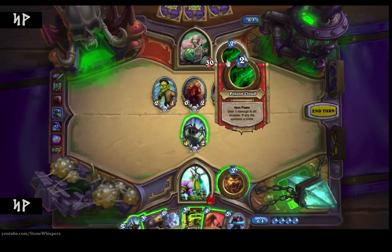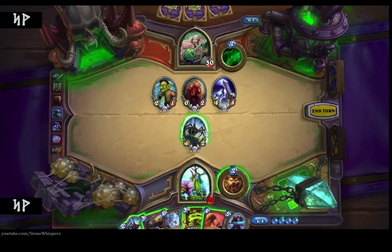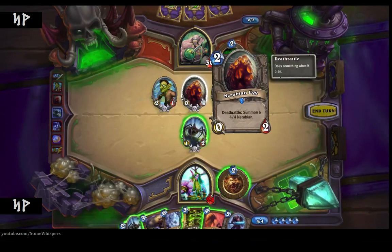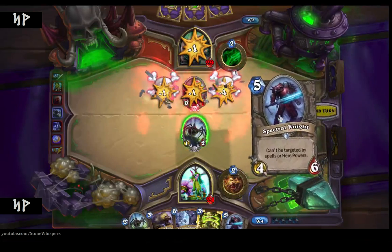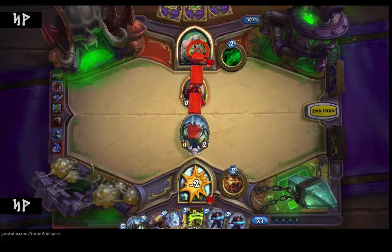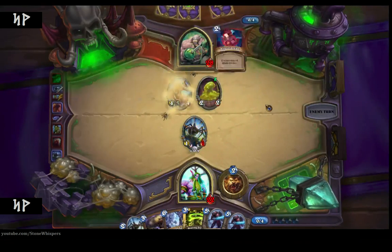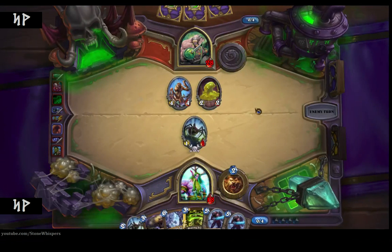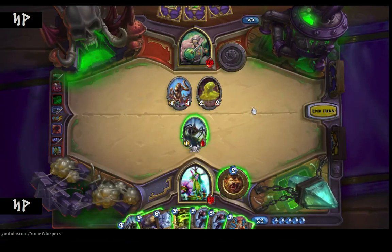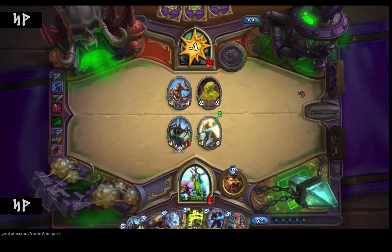This Poison Cloud ability deals 1 damage to all minions. In this case it will also deal 1 damage to this egg, and when it gets broken it summons all minions — a 4/4 Nerubian. Not ideal, to say the least. However, we can deal with it for now. I'll go ahead and attack and wait my time out.